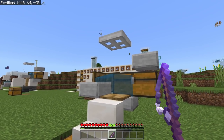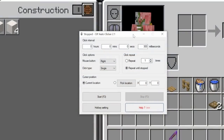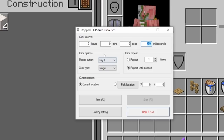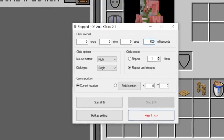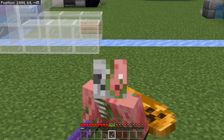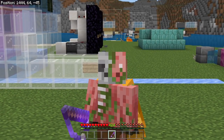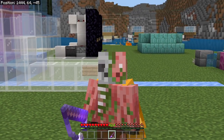Like all AFK Fish Farms on Bedrock Edition, this design does require an auto-clicker. If you're playing on PC or Android, getting an auto-clicker is extremely easy. If you're on PC, there is a link to OP auto-clicker down in the description of the video. I have it set to 300 milliseconds and right-click, and that timing works well for me. If you're on a laggy server or realm, you may need to increase this to 500 or 600 milliseconds. Unfortunately, if you are on iOS or a console, you're not really going to have access to an auto-clicker. So unfortunately, this design isn't going to be that great for you. I do have a tutorial for a semi-AFK Fish Farm that you can check out in the upper right — that one plays a sound whenever you catch a fish, and it's great for casually fishing as you're watching a movie or doing something else.